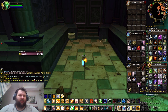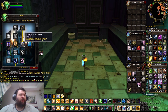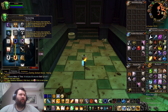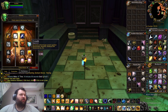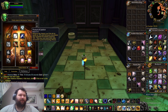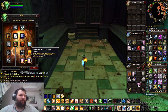Let's go ahead and take a look at the spec that I am using for this. We are getting five points into Redoubt, five points into Toughness, five points into Anticipation, three into Shield Specialization, three into Improved Righteous Fury, one into Blessing of Kings, one into Blessing of Sanctuary, one into Reckoning, five points into One-Handed Specialization, five into Ardent Defender, and one into Holy Shield. Moving over to Retribution, we've got five points into Benediction, two into Improved Judgment, five into Deflection, three into Pursuit of Justice, one into Seal of Command, one into Conviction, three into Crusade, one into Sanctity Aura, and two into Improved Sanctity Aura.